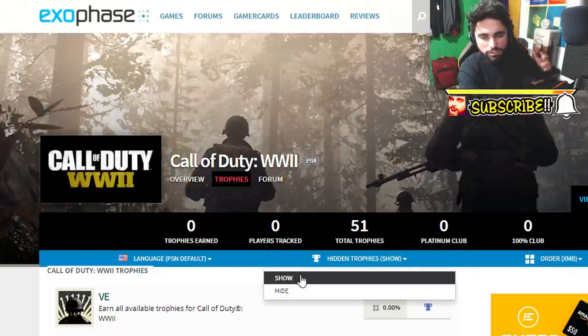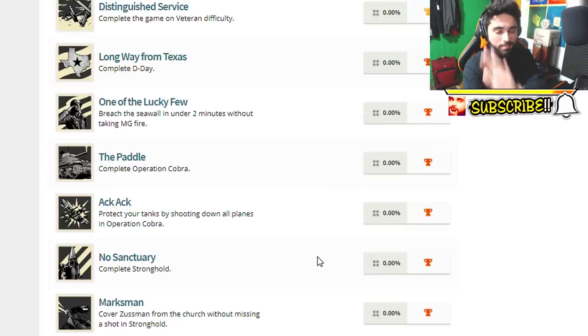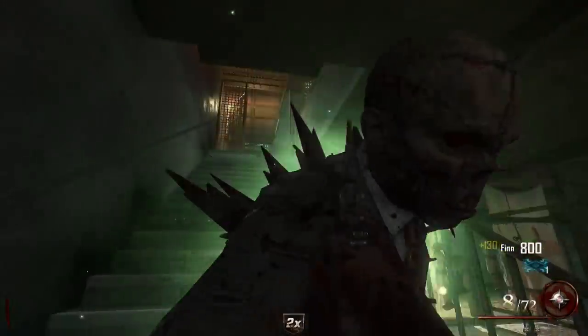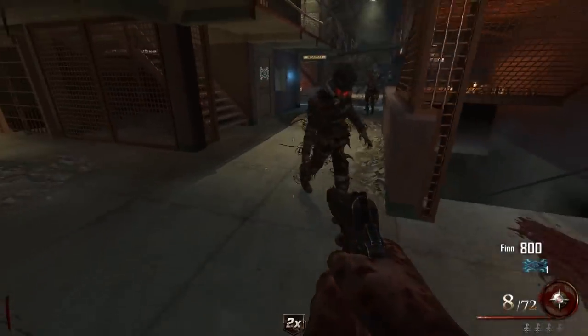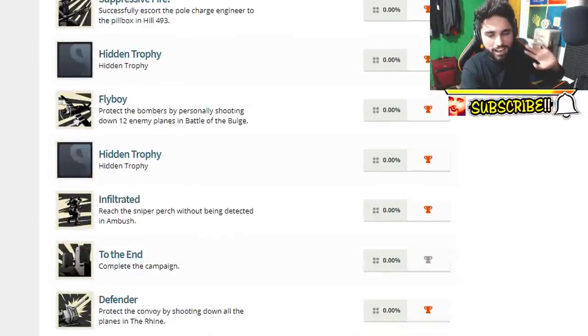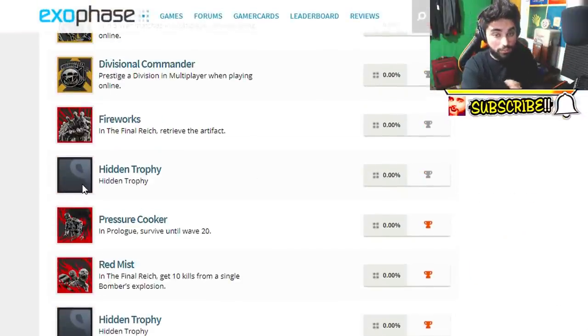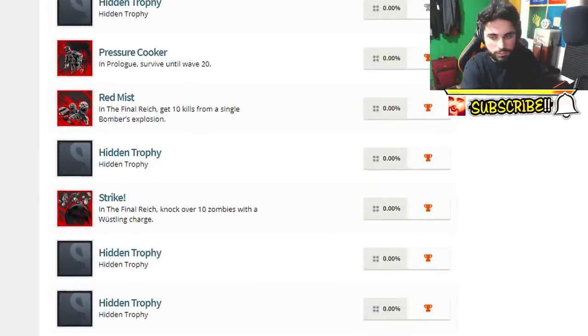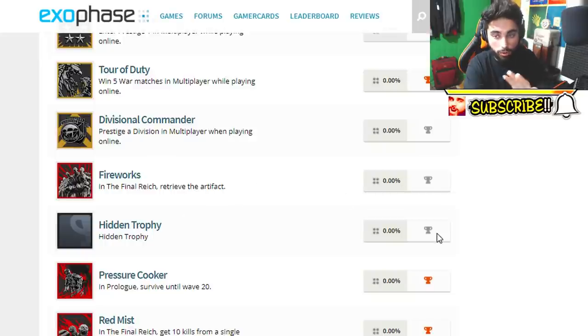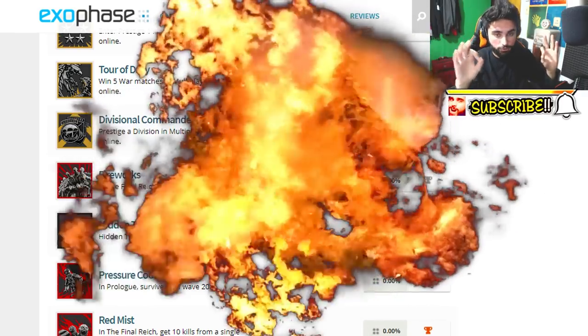When I was making that video I was sleep deprived, and I know a lot of you guys were like 'Kizzle, the map is not called The Final Reach, it's called The Final Reek.' Now as you guys can see there are a couple of hidden trophies. All the trophies are bronze except for this one and this one — both of them are silver trophies, meaning they're major. This is big news.